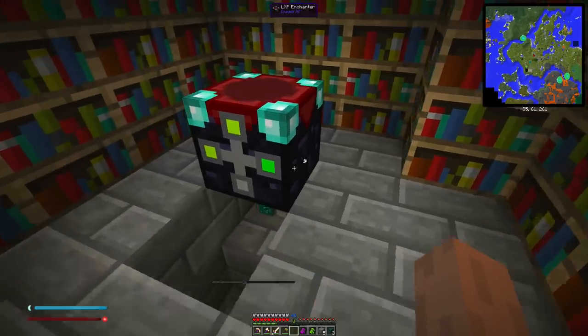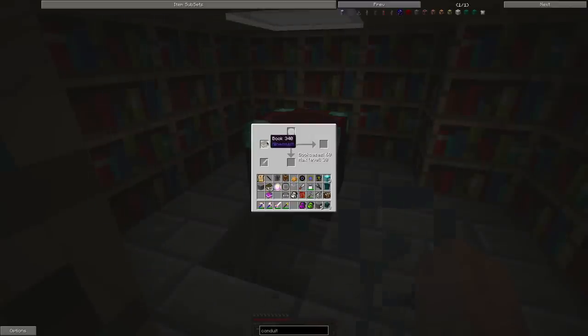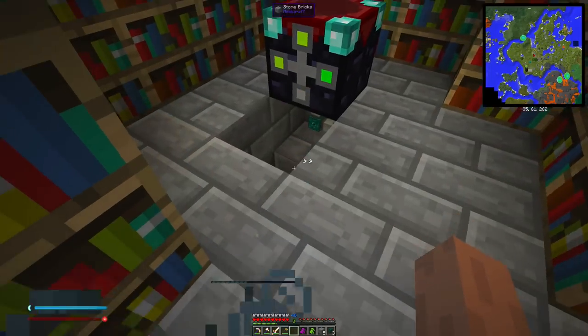For the insertion filter we also want to insert books, hopefully the inventory will be smart enough to understand how this all works. For the extraction filter, what we actually want to do is fill up one of these medallions, pull out the book so it can't be used, then fill up another medallion - maybe make a blacklist. The extraction should be always active, and for the insertion filter blacklist we want to blacklist regular books.